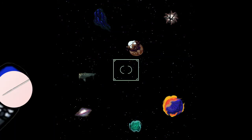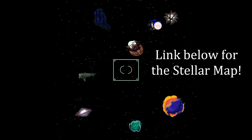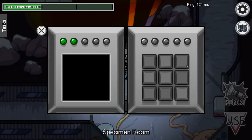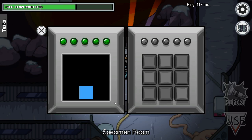Conversely, just memorize where the objects are on the stellar map, which does not ever change. When performing the Simon Says Reactor task, if you miss what your next sequence is, don't guess — guessing will leave you right back at the beginning. Instead, close and open the task to get the prompt again.